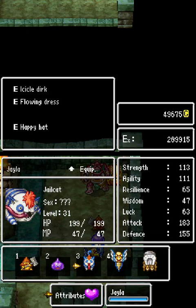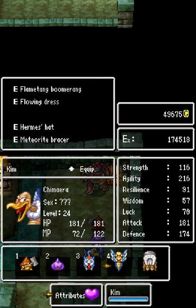We have our Jayla, our jail cat. They're basically going to be our strong arm in the party — fast, strong person — because they will get more strength than Slime and Camara, but not more than Brownie. They will be fast and have a little bit of limited magic to help heal if need be. And Camara is doing okay — mainly going to be our healer. I have them on the meteorite armbracer so they can be speedy healing if needed.